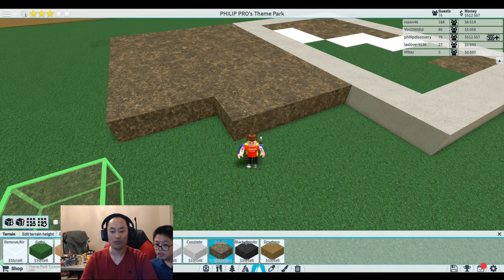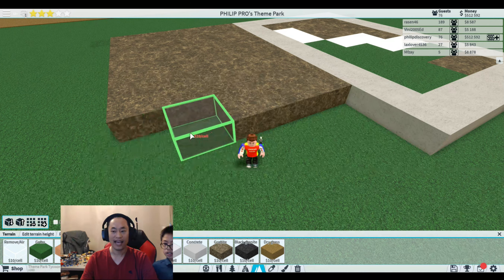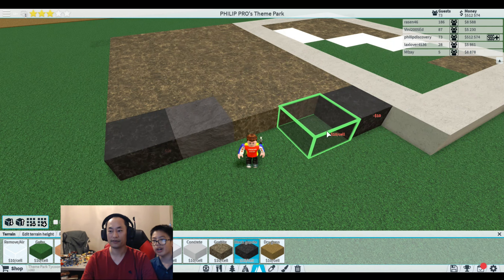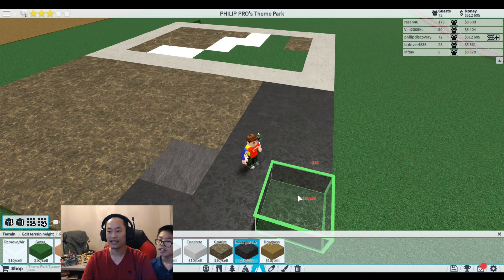Go to block manipulation and select black granite, or anything rock-like that can hold the water. Yeah, so I'm gonna build everything here — you gotta build a very big base so it can hold the water.